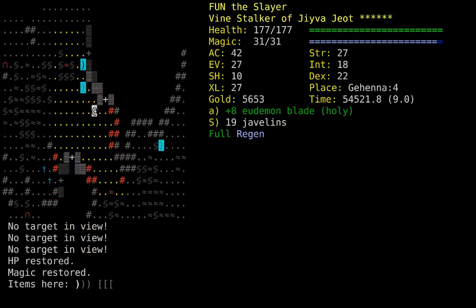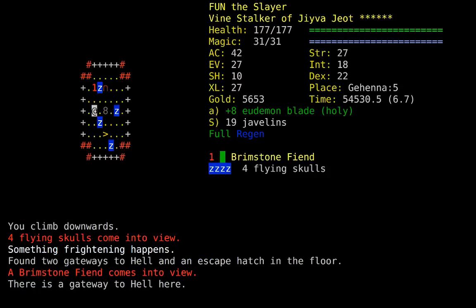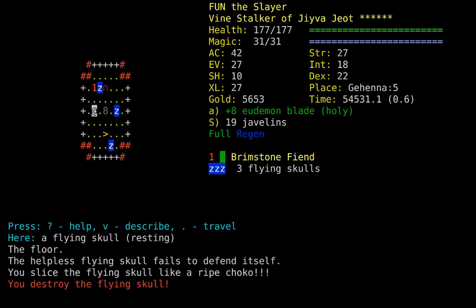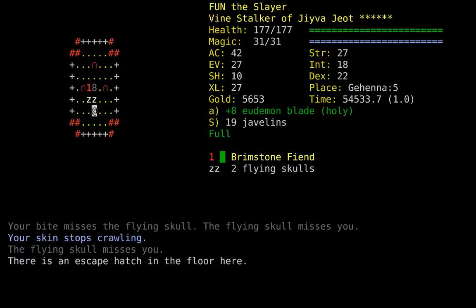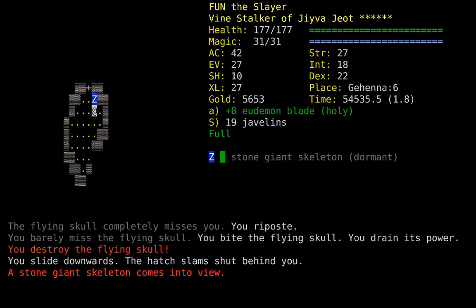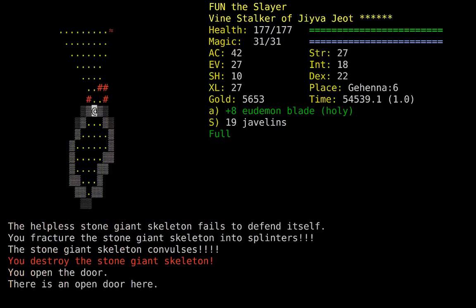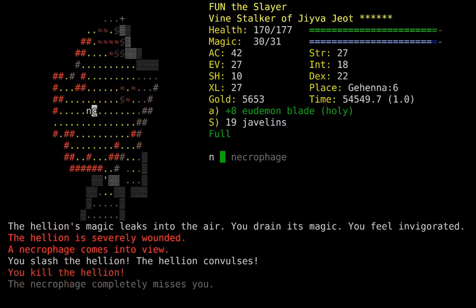Regen — whenever we're not at full health, we should be regenerating. I was hoping to get to the stairs, but yeah, the Brimstone Fiend doesn't get to follow me. It's an escape hatch. See ya. That was a nice short Gehenna floor, and a bit exciting.